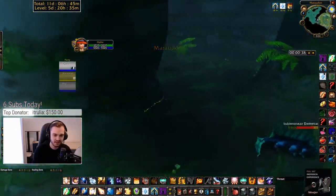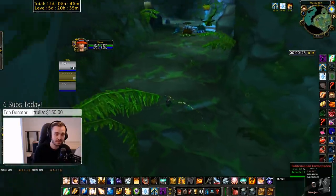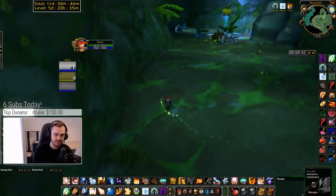You set your hearthstone in Nigel's Point, which I keep forgetting to do. So essentially you just run through the dungeon like this and do Tinkerer when you get to him.